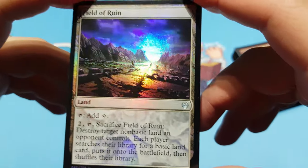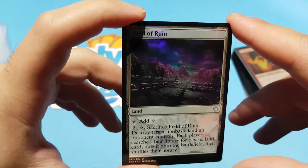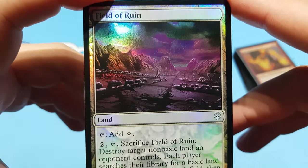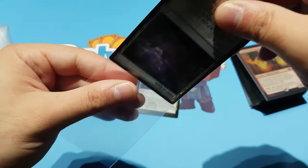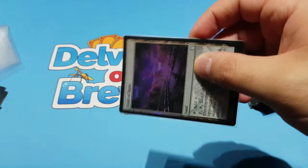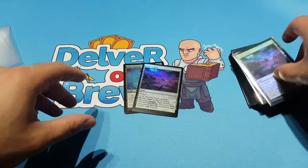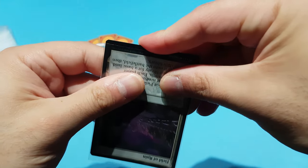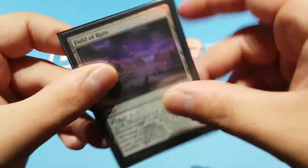Next we have Field of Ruin. I enjoy this artwork a lot more because there's purple in it — and look at that purple! The camera really doesn't do it justice. I know I always talk about purple foiling, but it's just nice to have. That said, I'm not a big Field of Ruin or Ghost Quarter guy — those aren't my style of lands. It comes down to play style. Anytime an opponent plays Field of Ruin against me it's almost always a bonus or neutral, since I'm just going to get a basic land anyway.